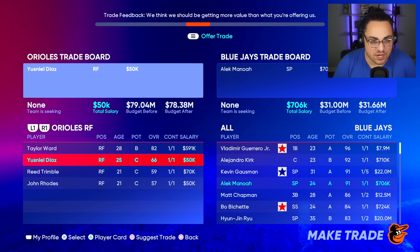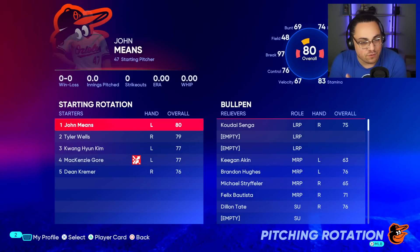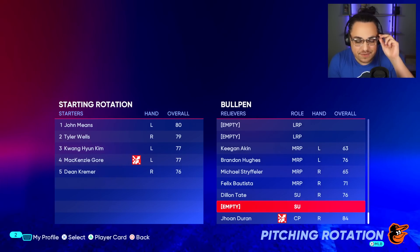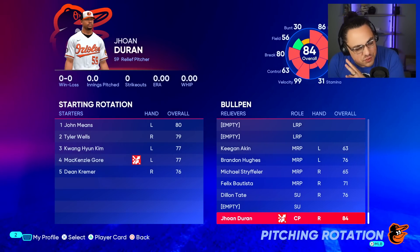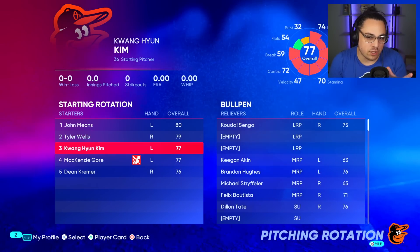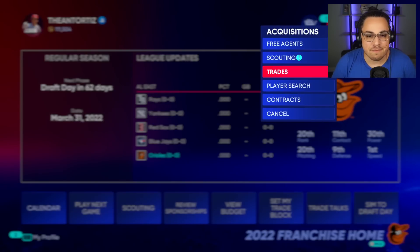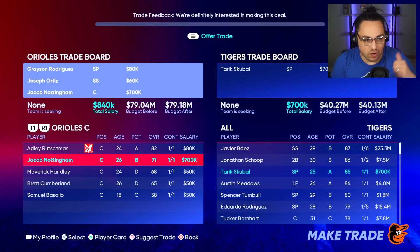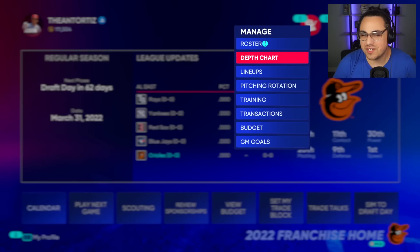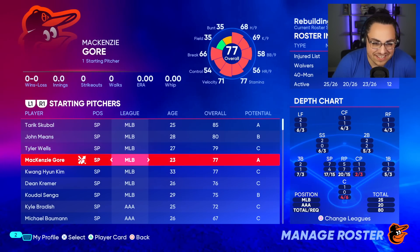Can I get Alec Manoa? Probably not. Looking at the bullpen — we can sneakily get by; some of these guys are going to struggle but maybe we'll work with it. The rotation is what I'm a little worried about. I could definitely do a little bit better there. So I go find a pitcher: Scoball is my guy. I know I have to give up Grayson Rodriguez, but he just doesn't do well in franchise mode.